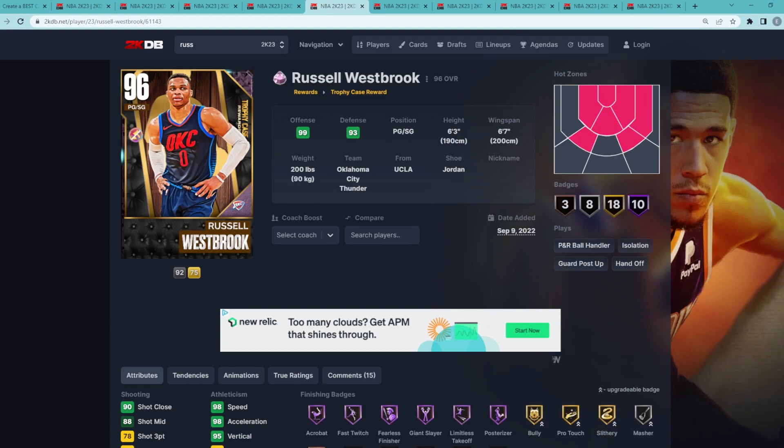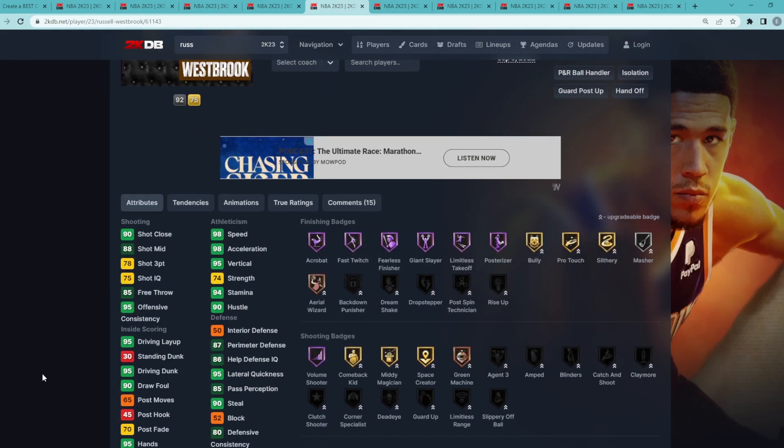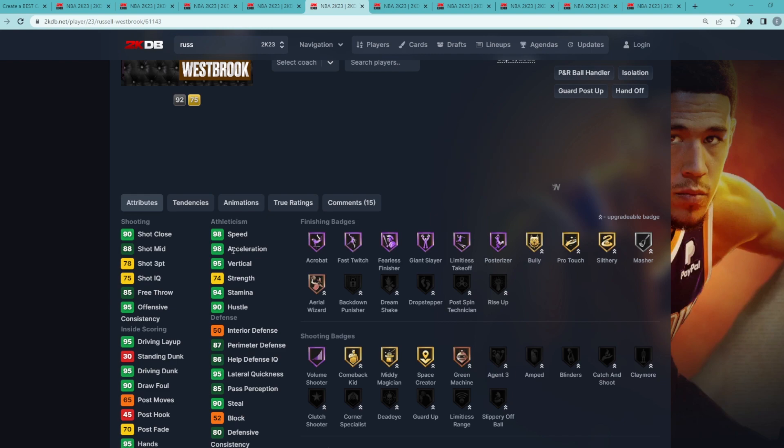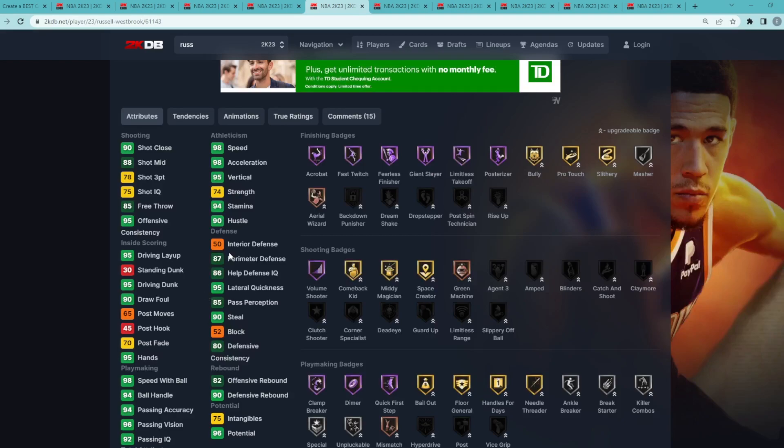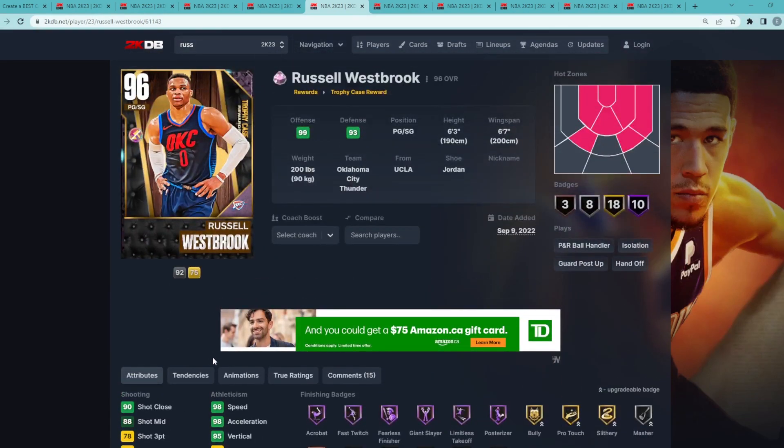At my number 5 spot is Russell Westbrook. I think you guys can flip-flop number 5 and number 6 if you want, but I would take Russ over Worthy. I think Russ is probably the best point guard in the game right now — it's either him or John Wall. Russell Westbrook is a point guard and shooting guard, 6'3" with a 6'7" wingspan. Russ fits the meta perfectly this year, which is having athletic point guards that are really good at slashing and finishing around the rim. He's got 98 speed, 98 acceleration, with a 95 driving hook. He's going to be great playmaking as well — 94 ball handle with a 98 speed with ball. It is very hard to stay in front of this card. He's also going to be a capable defender: 87 perimeter, 95 lateral with a 90 steal. So Russell Westbrook is going to be the 5th best free card in the game.